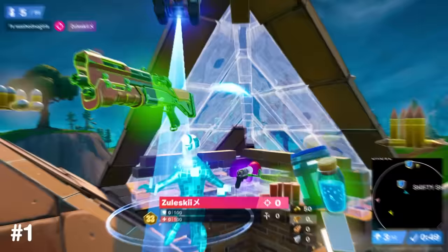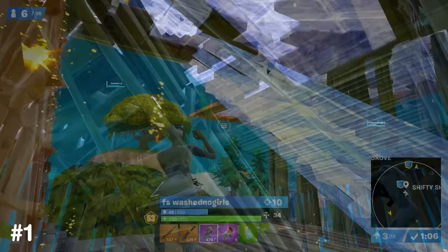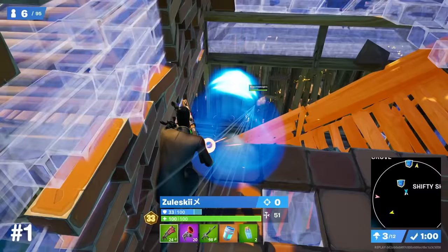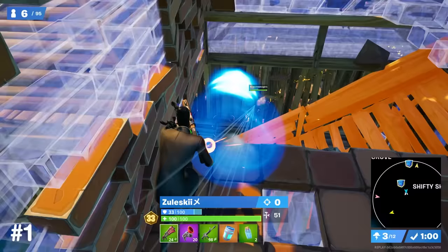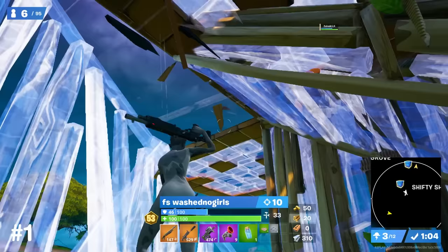Do you ever struggle with players aggressing you from above? In this clip, Agent Jeff edits his stairs into a half stair and waits for his opponent to make an open edit, before hitting a big pump shot and resetting the floor, blocking the opponent's shot back. From his point of view, he has a right hand peek over this stair, however he's almost completely hidden from the other player.